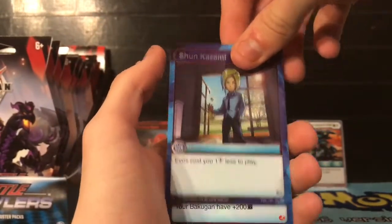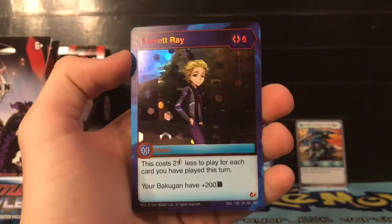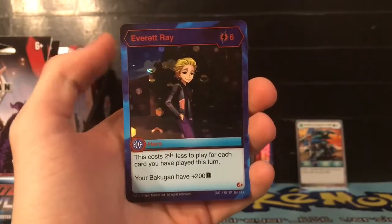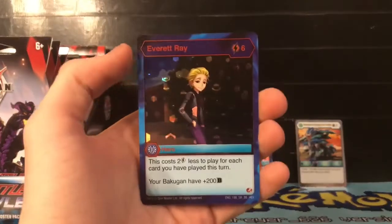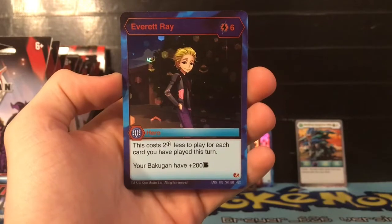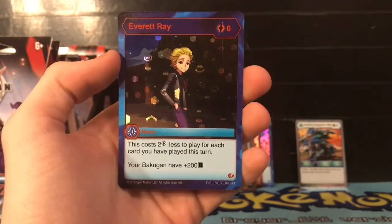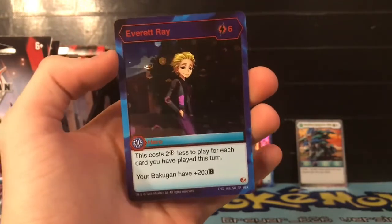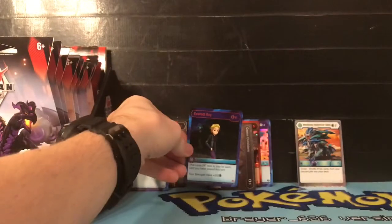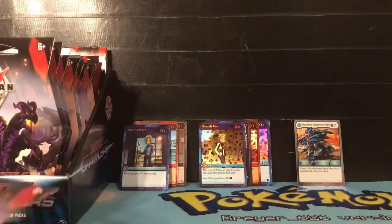So Shun Kazami goes in the back. Then we have Everant Ray - in hex form too! Oh my gosh! This is actually a really cool card, one I was wanting to put in the deck. For six energies, this costs two less energy to play for each card that you've played this turn. So if you play three cards, you basically play this for free and your Bakugan gets 200 B power. That is ridiculous - and it's a super rare, and it's a hex. I'm so glad I got the hex version!